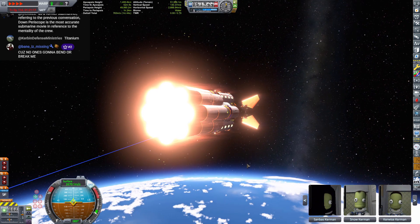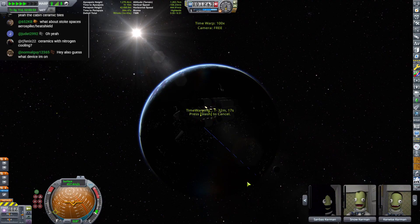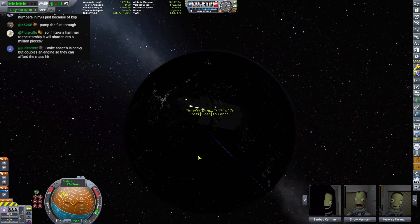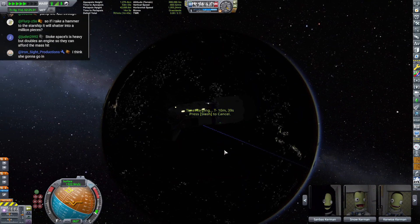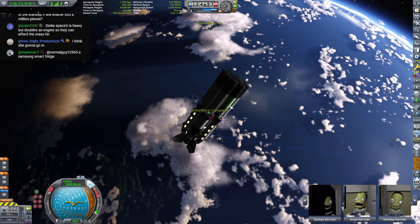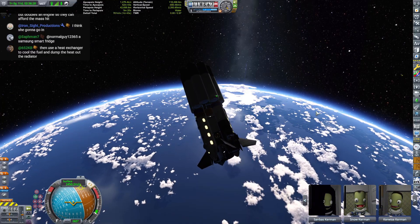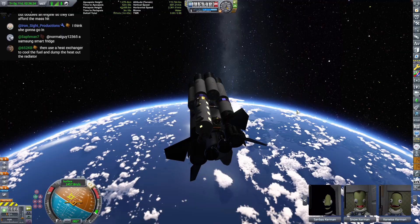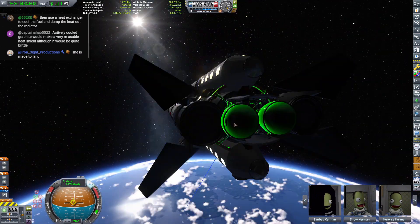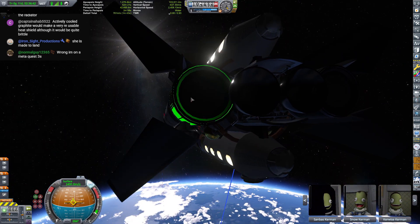There we go, look at that — that's so pretty. According to the trajectories mod, we should be fine. If not, I'm gonna be sorely pissed. I think she's gonna go in. If she does go in, she's had a good life. We've got 1,400 meters per second delta-V on her, so I'm not too worried about running out of fuel trying to climb back out. But if she ever does go in, she's got parachutes — she's had a good life. She's got one right there, one right there, one right here. She's had a great life.